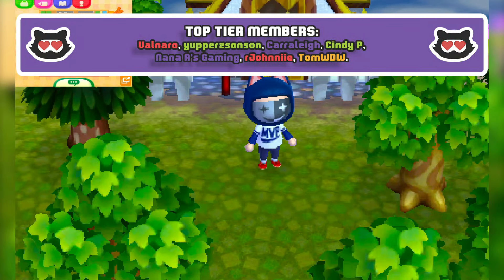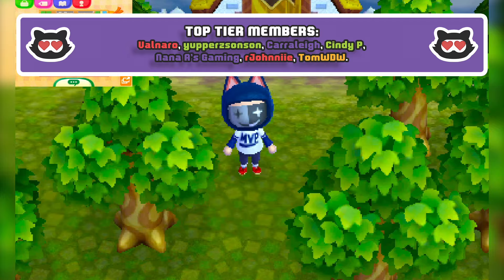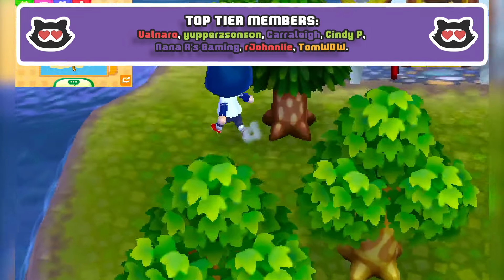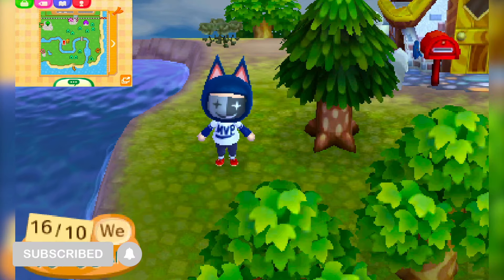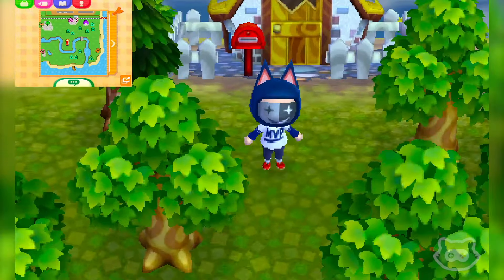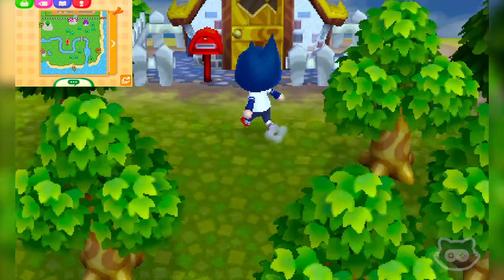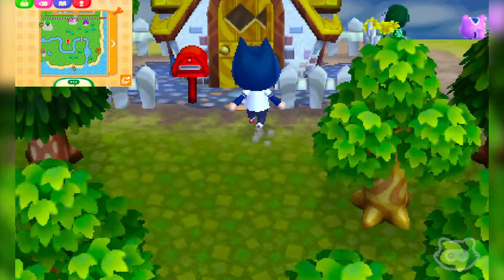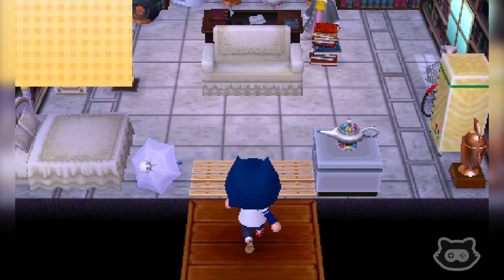Hey everyone, welcome back to another The Mori Plays let's play with Animal Crossing New Leaf on the 3DS. We're jumping straight back into Mount Mori to continue developing the town, getting along with villagers, exploring the shops, main street, campground and everything. We should probably check the campsite today to see if we have a visitor because we haven't had one in a few days.